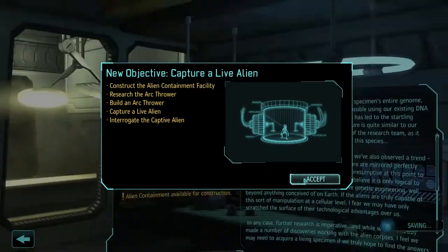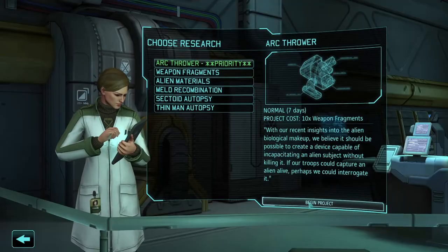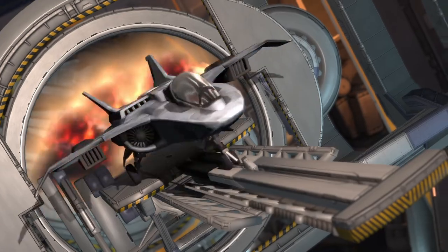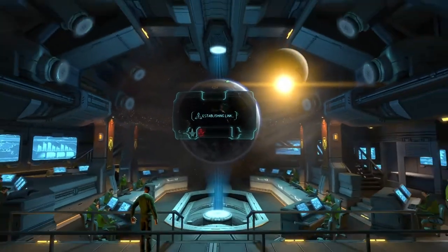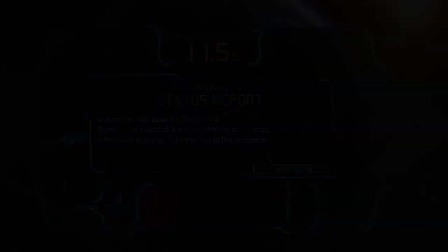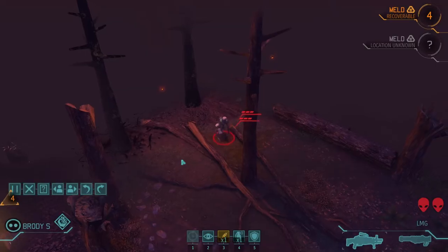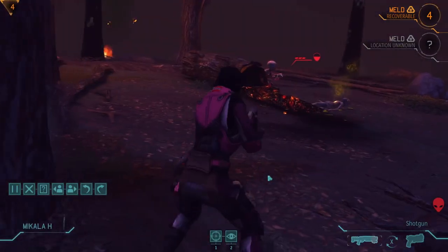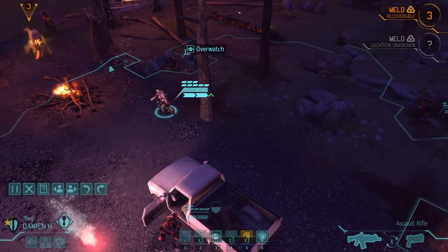Dr. Valen and her team finish their research on xenobiology and urge us to capture a sectoid alive. We begin construction on a containment facility and research an arc thrower to stun a creature and bring it in intact. As this research begins, a UFO is spotted by our satellites and we send an interceptor to shoot it down. We send out the same squad to sweep out any survivors and salvage materials from the ship. The first pod of sectoids take cover behind some trees; as Mikayla pushes forward to take a shot, Cat obliterates their cover with a grenade, and our first foes are down before they even have a chance to fight back. The soldiers give each other Overwatch cover as they advance towards the crashed alien ship and whatever is contained within.